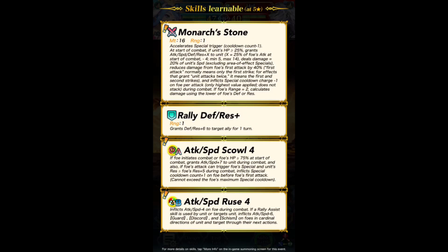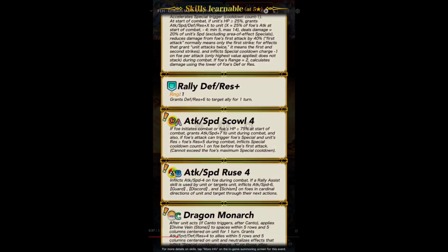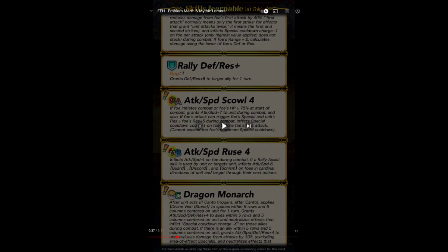Excluding AoEs. Reduces damage from foe's first attack by 40%. And inflicts special cooldown charge minus one on foe per attack. So she's got the Scowl in her A slot along with guard and her weapon. She's got a lot of stats, true damage based on her speed, and DR on first hit. Considering she's a brand new mythic, that's a fairly unloaded weapon — basically just Yuri's weapon plus guard.